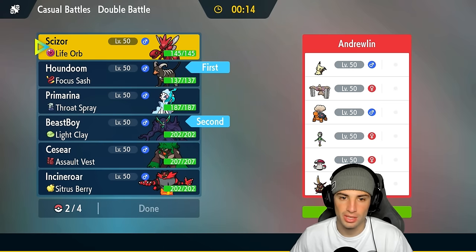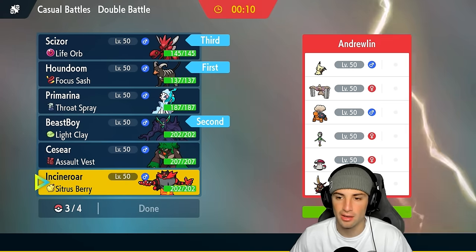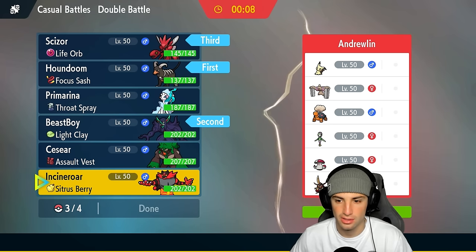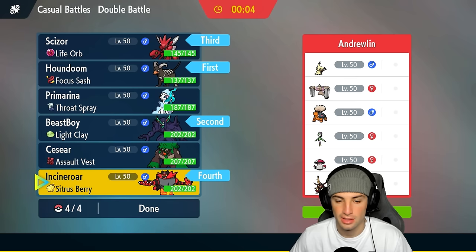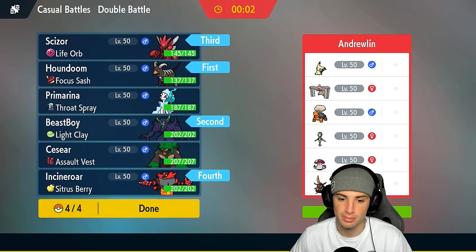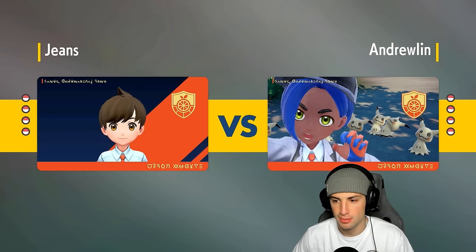I'm going to bring in Scizor. I don't think we really want Incineroar because they have a lot of physical attackers. Can't really intimidate King's Gambit though — that's my only issue with bringing in Incineroar. But I'm down to bring it; we can intimidate Conkeldurr, Mimikyu, and Hisuian Lilligant who uses Solar Blade. They end up leading Mimikyu and Conkeldurr, so they're going to be able to get off trick room pretty easily.